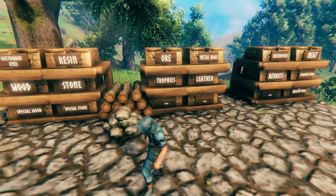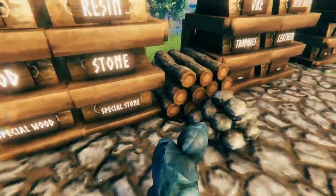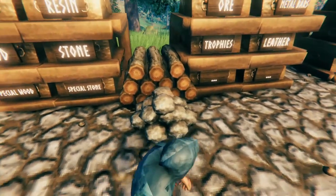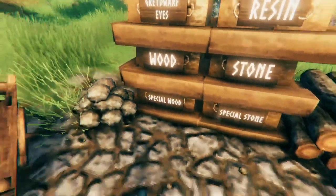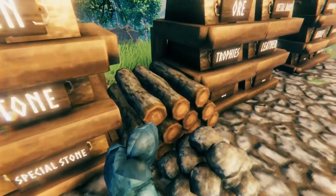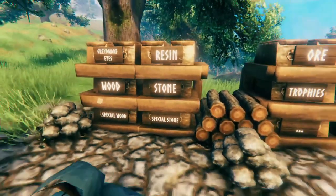I'll go over it real quick. You'll need a lot of space for gray dwarves, resin, and wood in the beginning. Whenever you have any extra wood or stone, it's a good habit to build with it. When you have the wood in the chests, you sort of forget it's there and you don't build as much. But when you see it out, it's like it invites you to build something. So it's a great habit to build these little stone piles and wood piles with your extra wood.